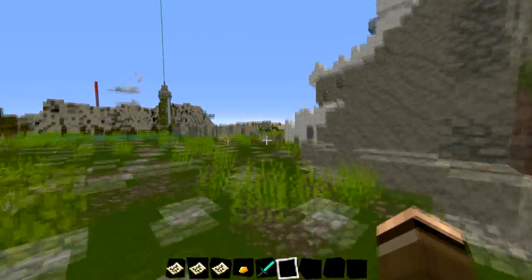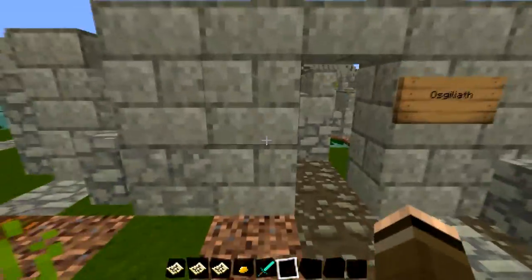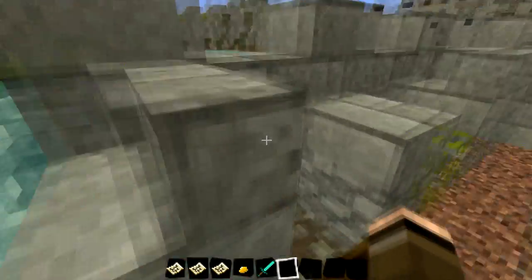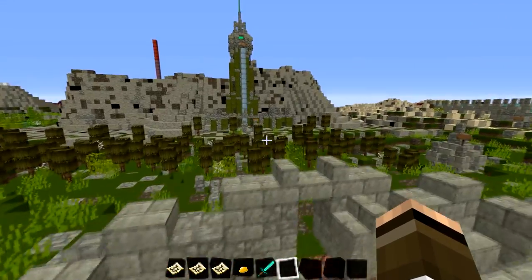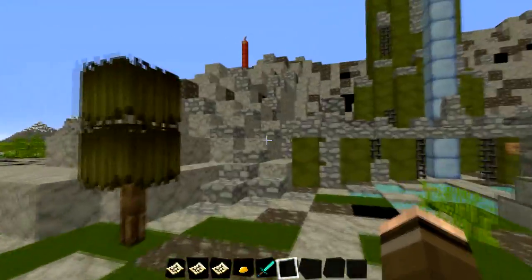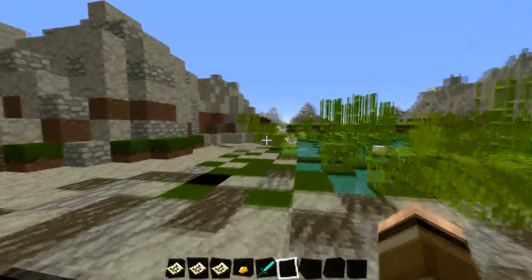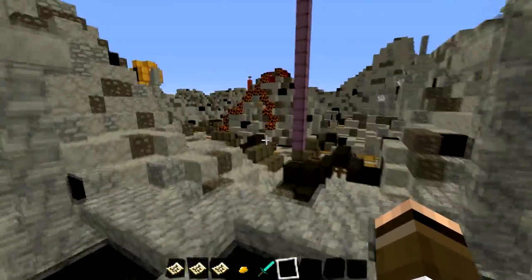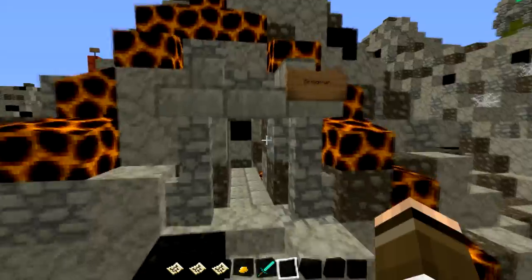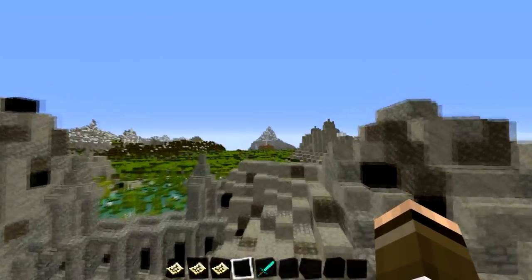And we've got Minas Tirith — the lovely white golden city of Minas Tirith. And Osgiliath here. Let's just work our way through Osgiliath. Oh no, I've fallen! Climb over with Osgiliath. And we've got our Minas Morgul — Minas Tirith's twin. Climb across here and let's go try and find the Black Gate. We've got some of the Orc encampments and the Eye of Sauron. And here we go — we've made it to Mount Doom. Let's throw the ring into the fire. And we have saved Middle-earth!